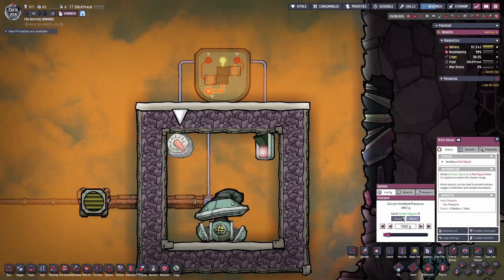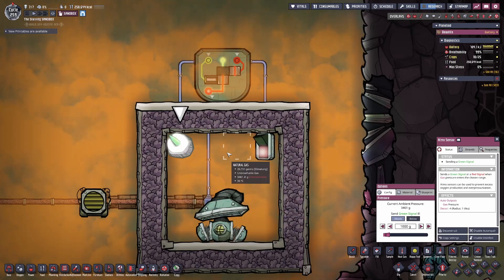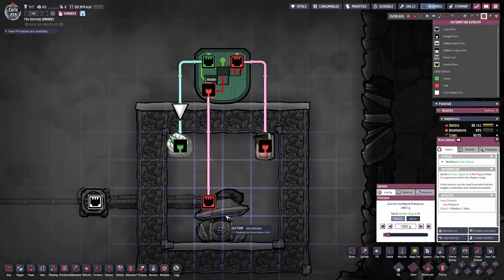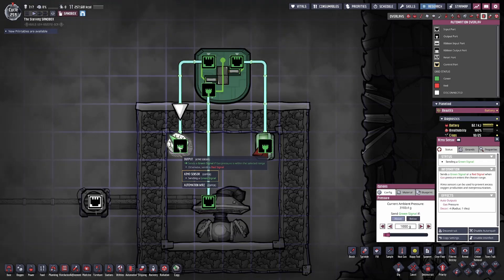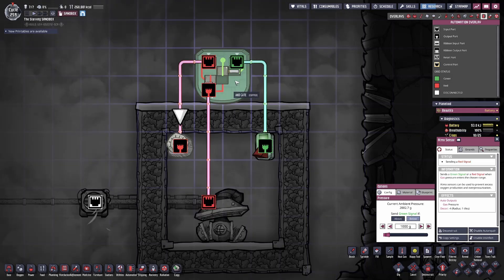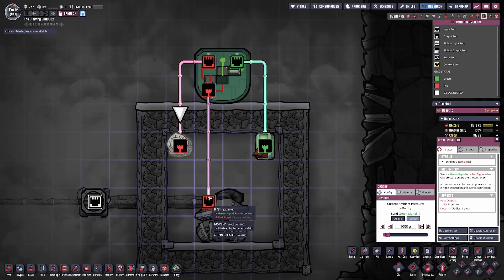An AND gate will take two separate outputs and only send a green signal when both of those outputs are green. For example, if I change this Atmos sensor to send the green signal because the pressure in this room is adequate, it will send the green signal into the AND gate. However, the AND gate will not send that green signal to the building I want to control unless the secondary signal is also set to green. This allows you to have two different ways to control one singular building. Then once the Atmos sensor has depleted far enough that it is no longer sending a green signal, the AND gate will no longer be receiving two green signals, so it will send a red signal to the gas pump.